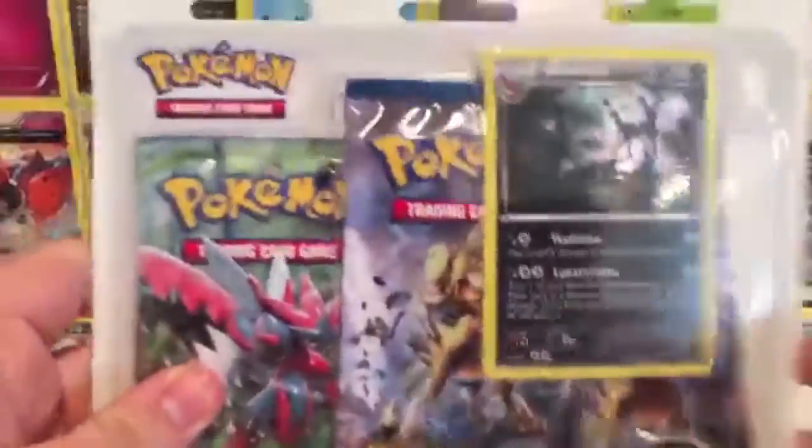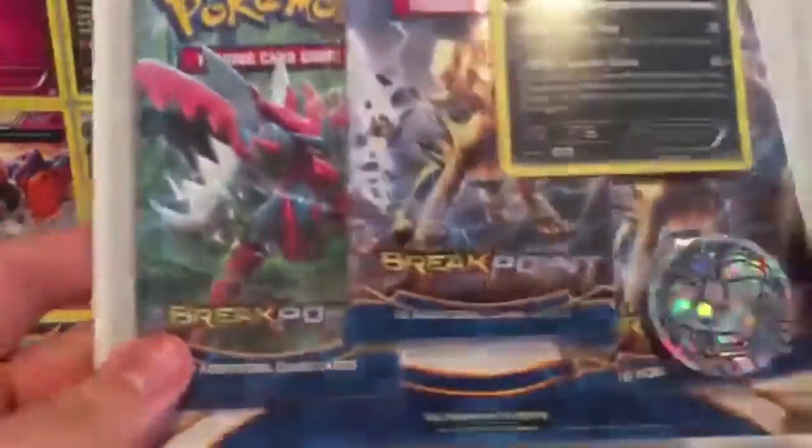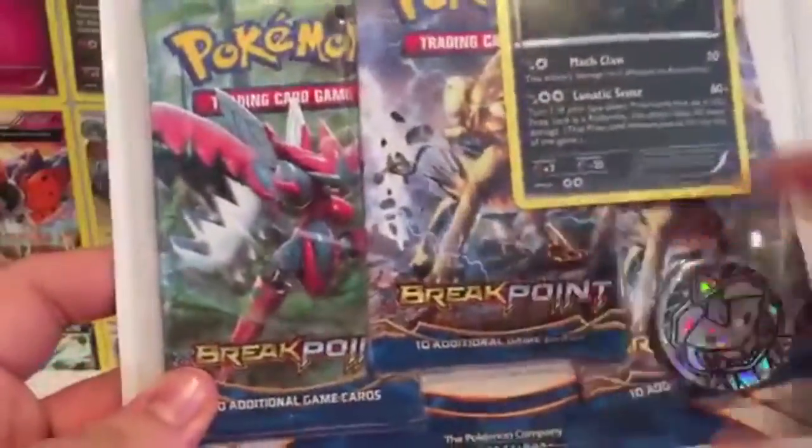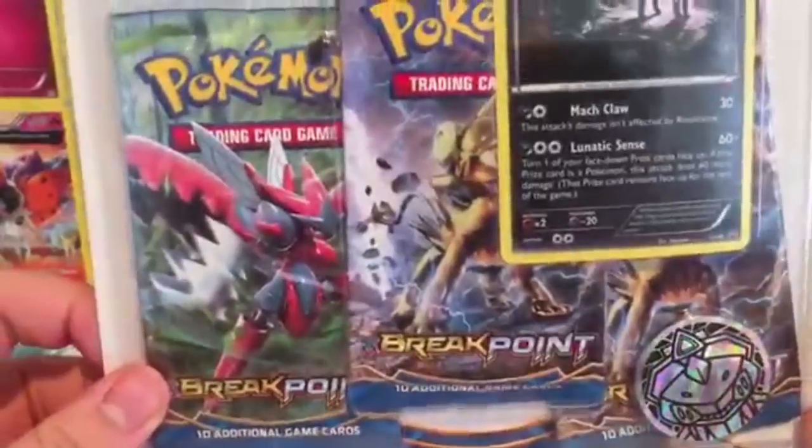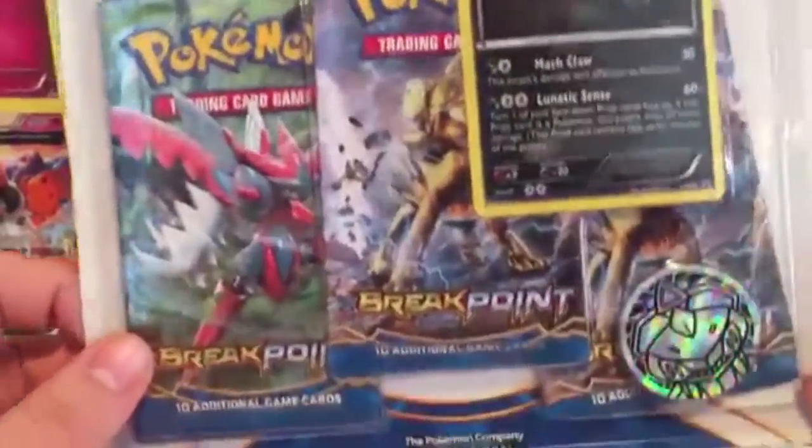Alrighty guys, so here we have the Umbreon blister. As you can see, there's three packs and then we have two Lux Rays and a Scizor. The dream is to get a Mega Scizor or just any sort of Scizor. Dude, I like Scizor.